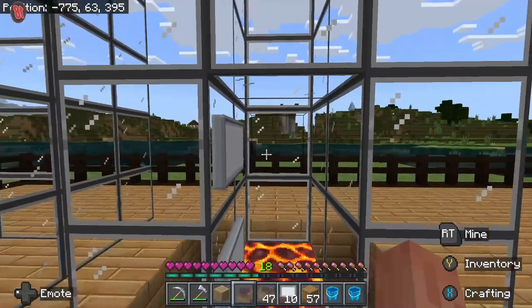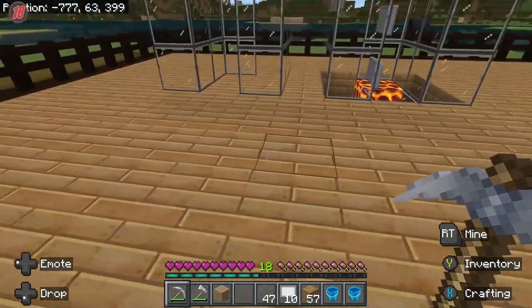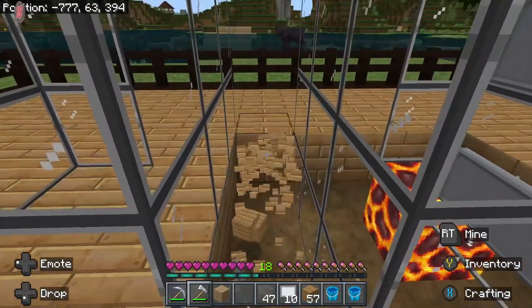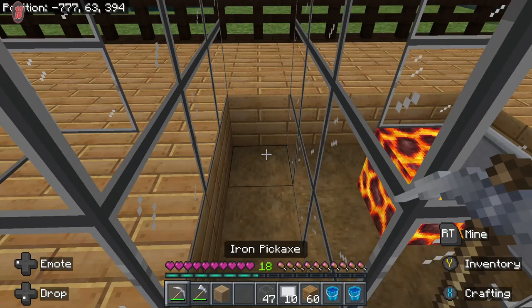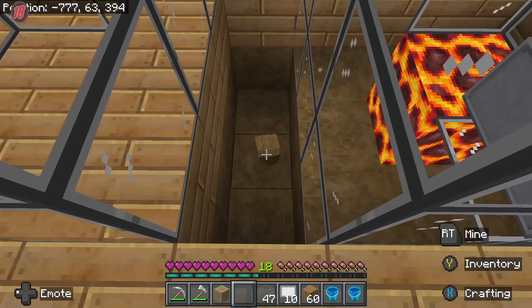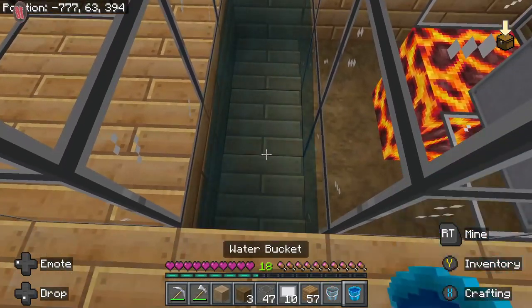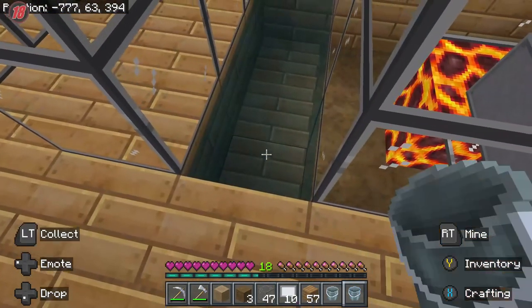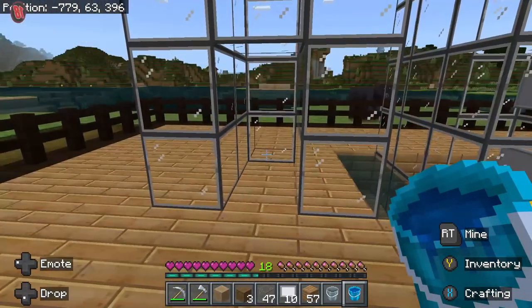There we go. You're also going to want to build a water supply. I'm going to build it right here — it's not in the way of anything. One on that side, one on this side, and now we have an infinite water supply. Always take from the center — it makes a difference.